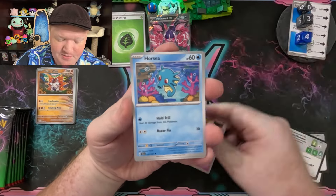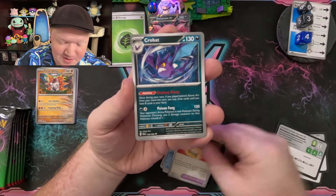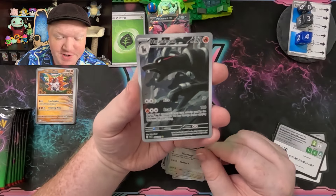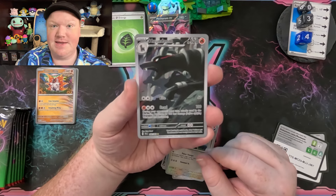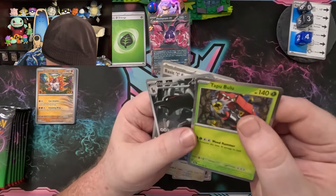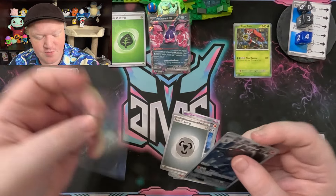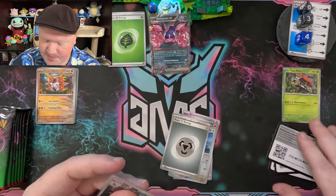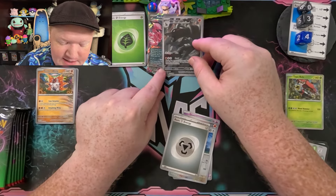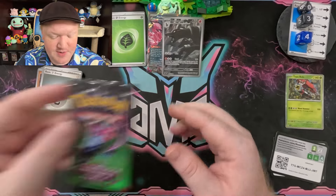We got Sneasel, another Power Glass, Crobat — the evolution line of that — beware of the Houndoom, and there's another illustration rare! The ETB is already better than most of the other boxes I've opened. And then a Tapu Bulu — that's Pokédex number 787. Petron is a newer Pokémon so I'm going to say it's above Tapu Bulu because of where it lands in the set. And we have a Houndoom joining us in the MVP section — okay, two for two, can we keep it going?